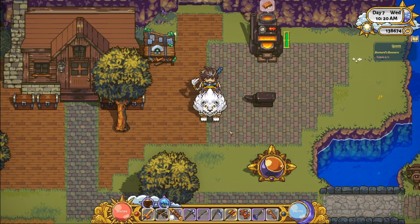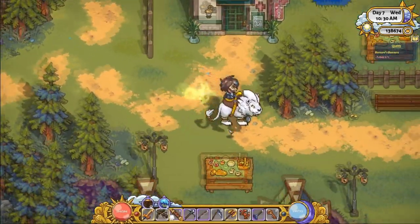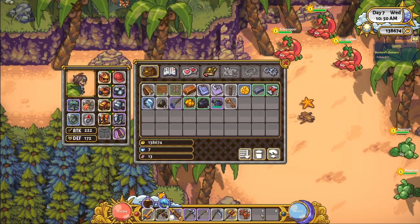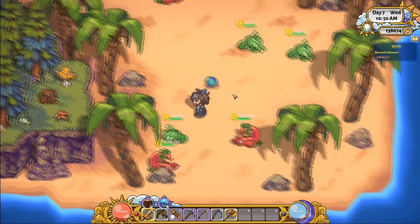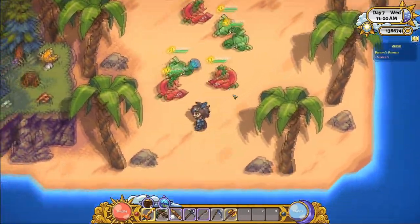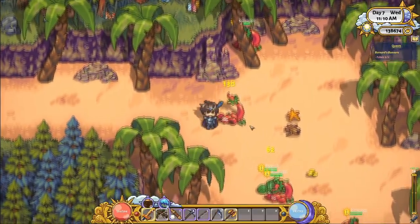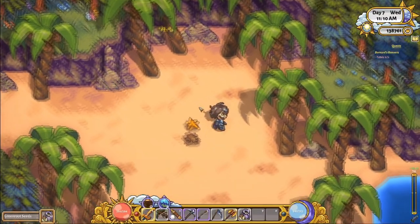Now that we're done mining, let's do some combat. If you're wanting to start off combat and don't know where to begin, I highly recommend going to the beach where it's level 3 enemies — they're a lot easier to kill. Hopefully by now you've got some armor and weapons from mining to help. Another good thing: the beach enemies are great for getting seeds. I'm going to clear out these two slots — as you see, I'm going to get a bunch of seeds from killing them.